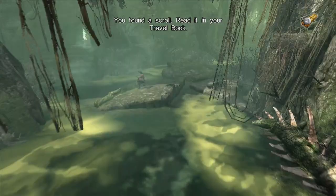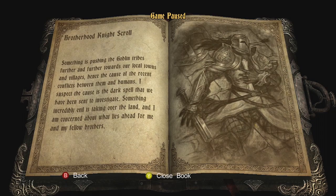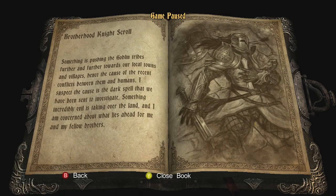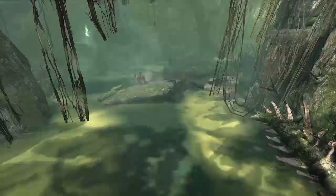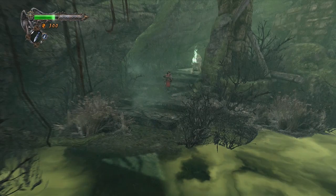I found a scroll. Brotherhood Night Scroll. Something is pushing the goblin tribes further and further towards our local towns and villages, hence the cause of the recent conflicts between them and humans. I suspect the cause is the dark spell that we have been sent to investigate. Something incredibly evil is taking over the land. What a nice guy. The fog is poisonous — get out of there. Nobody told me about a poisonous fog.